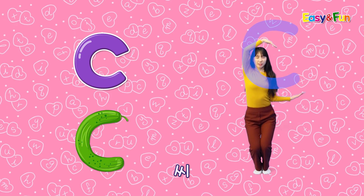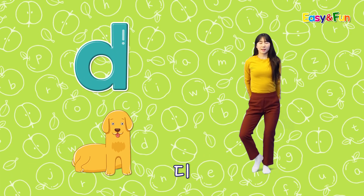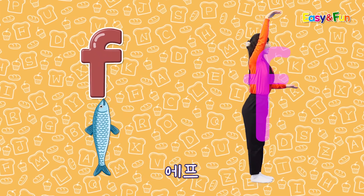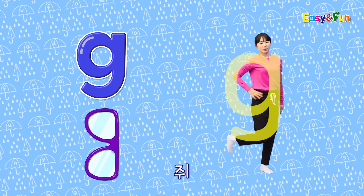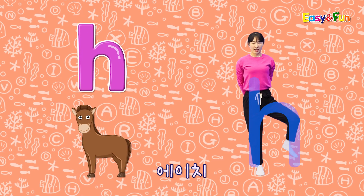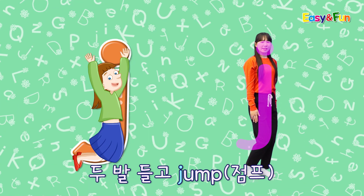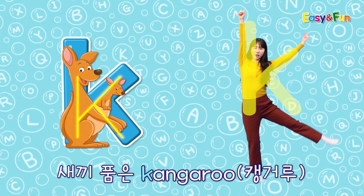둥근 큐컴버핀 C. D. 앉아있는 덕진 D. E. 둥근구 엘러펀 E. F. 위로래어핏 F. G. 몸속에 길래시스 G. H. 서있는 폴스 H. I. 퍼리마 I. J. 두 발 들고 점 J. K. 새끼 품은 캥글 K.